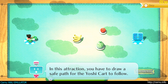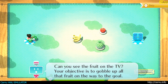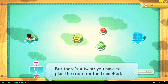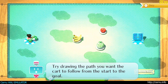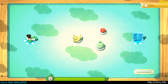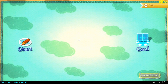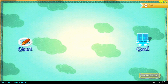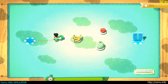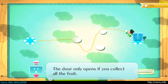In this attraction, you have to draw a safe path for the Yoshi cart to follow. First, compare what you see on the TV and on the gamepad. Can you see the fruit on the TV? Your objective is to gobble up all that fruit on the way to the goal. But there's a twist — you have to plan the route on the gamepad. Try drawing the path you want the cart to follow from the start to the goal. The door only opens if you collect all the fruit.